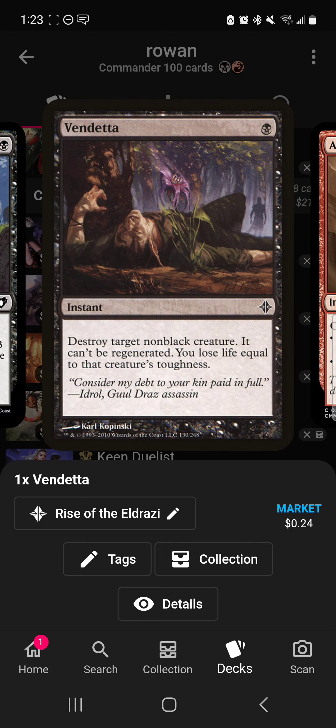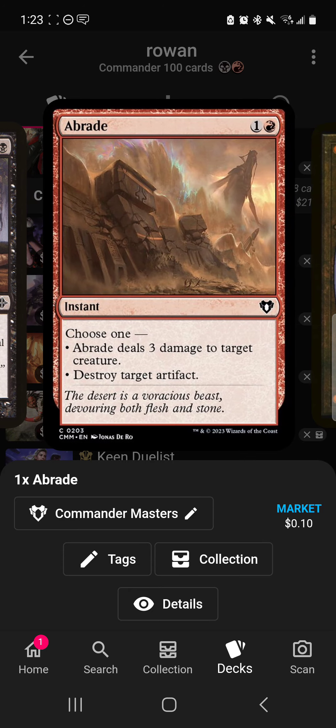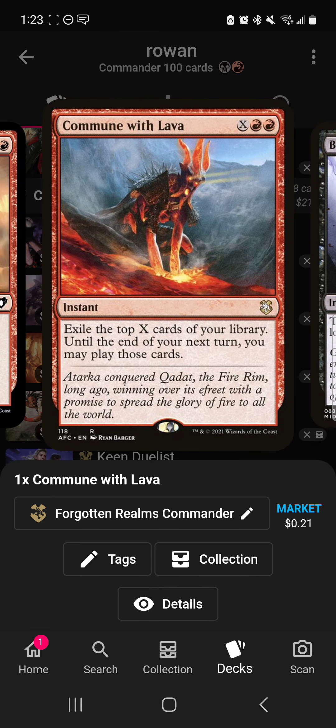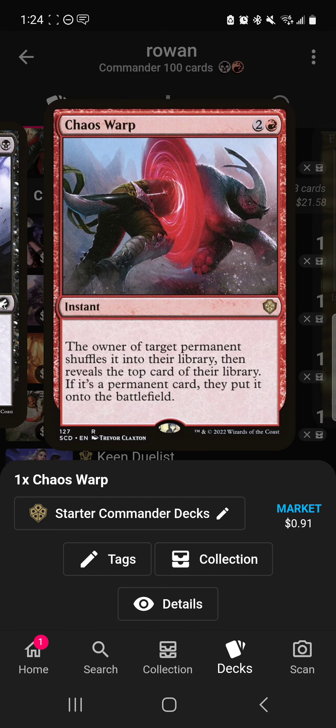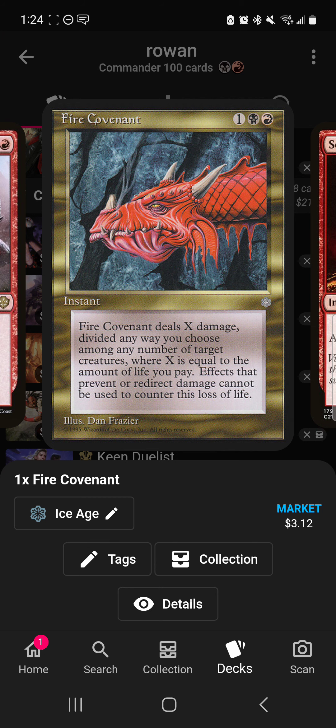Tragic Slip and Vendetta are some of these wonky removal spells — you're losing life equal to that creature's toughness, so pay one black, hit a wall, lose five life, and all your spells cost five less. Abrade is removal. Commune with Lava — you deal ten damage to yourself with Rowan, exile the top ten, and next turn you probably win. Blood Pact costs less, makes your spells cost less, and draws you. Chaos Warp and Fire Covenant are removal where you pay life.